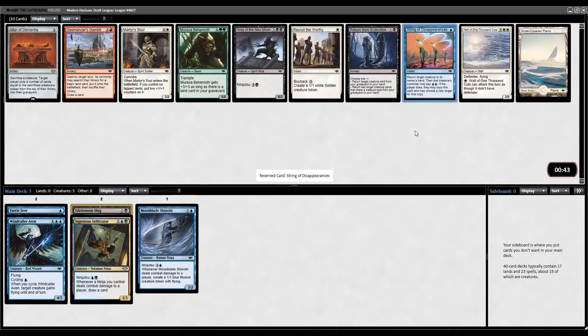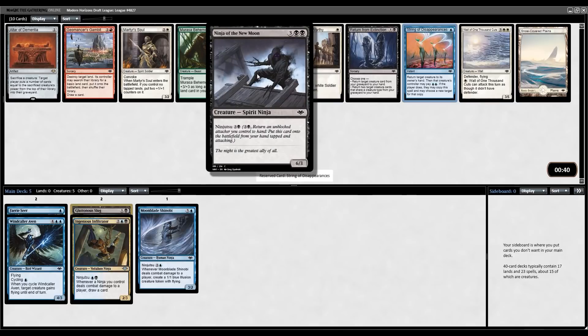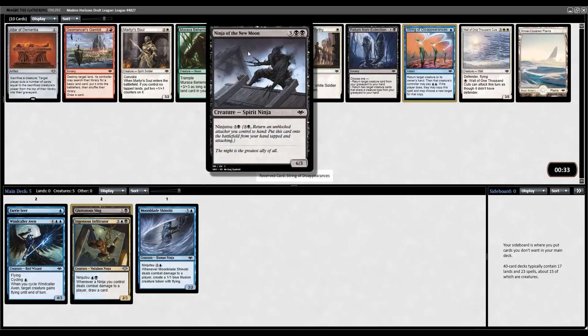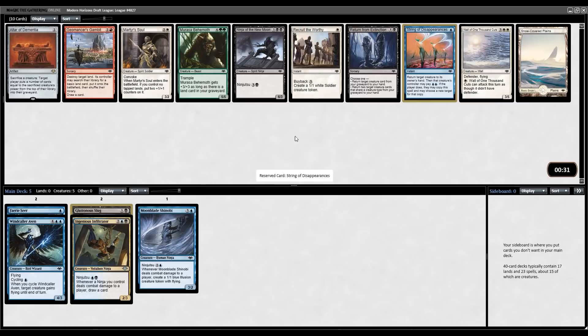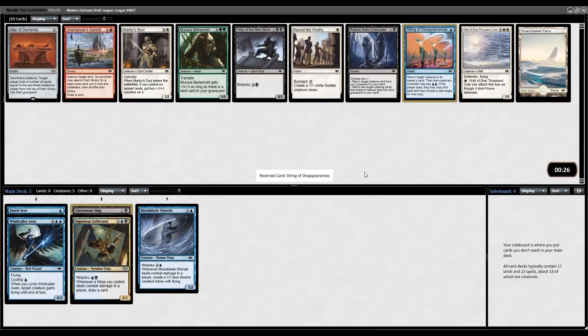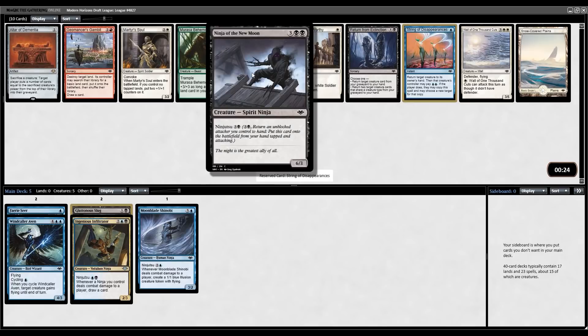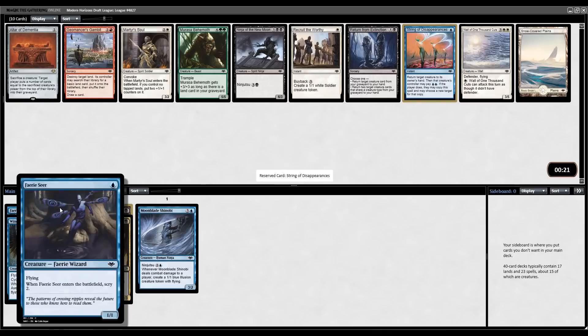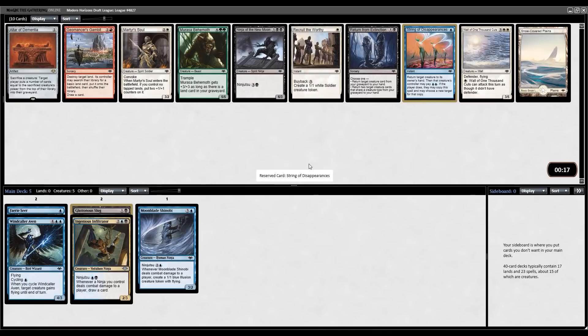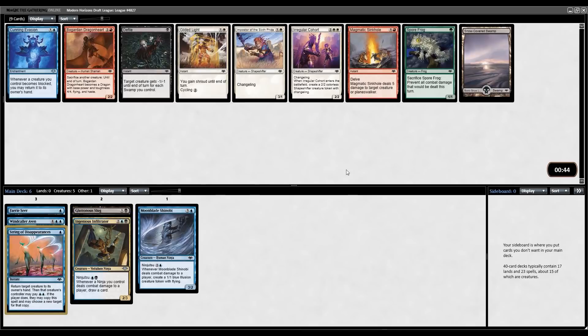Pick six — I think it's pretty easy to get Ninja of the New Moon, so I think String of Disappearances here to help force in the Ninjas is a better pickup. That being said, I do like having this card. When the format first rolled around I did not care for it, but I've come around to the idea that it's just good — especially with all these evasive creatures, being able to flash it in and get in for 6 is super nice, especially if you can pair it with Smokeshroud or any other way to get it in multiple times.